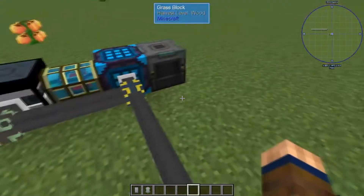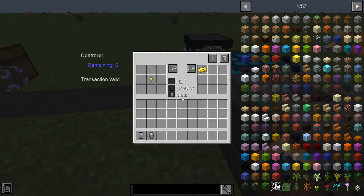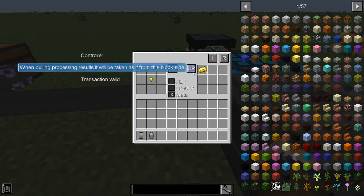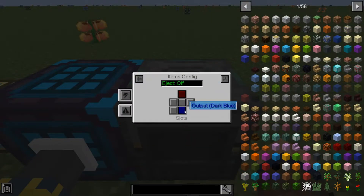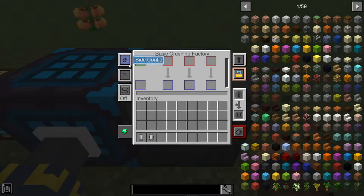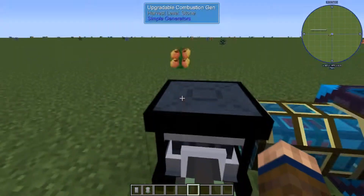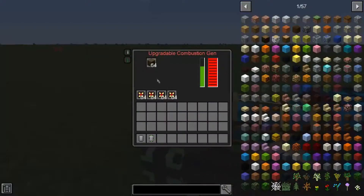Next we have our Processing Cable. From what I've read, the Processing Cable is the newest part for the Simple Storage Network. You put in what you're wanting to put into the machine up here and what you're wanting out over here. You can also specify direction — like if you're doing a crushing factory, you say import on the top and export on the bottom. Another example: I have dark oak wood being exported into my combustion generator to supply power for everything, so you can automate your power without having to keep adding more manually.